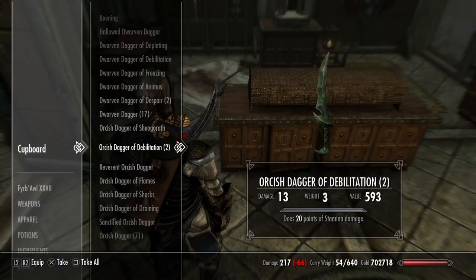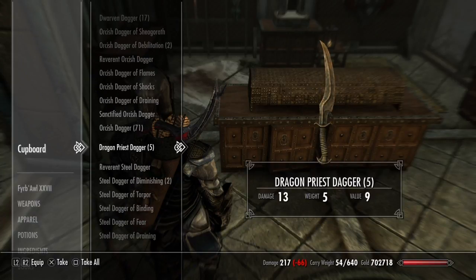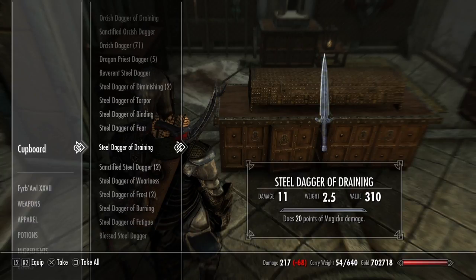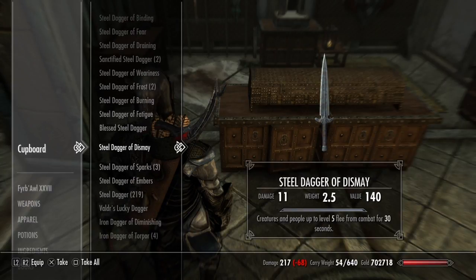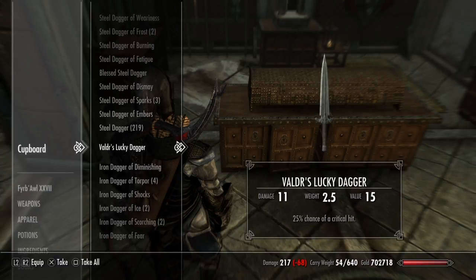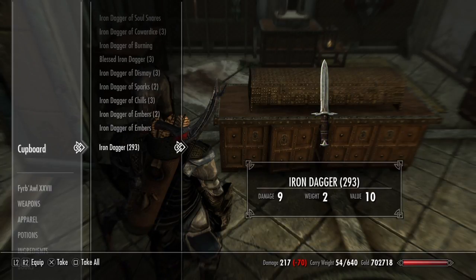17 Elven, 71 Orcish, 5 Dragon Priest. Keep going — 219 steel daggers. Anyhow, you get the point here, there's a lot of daggers. 293 iron daggers.